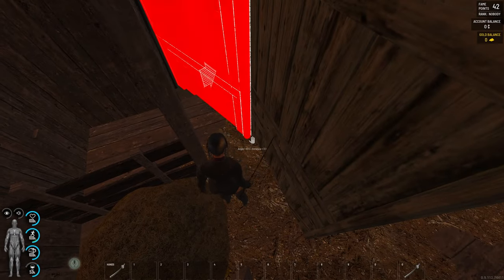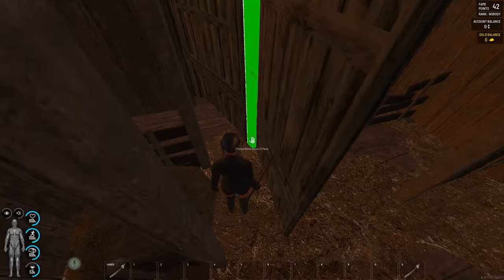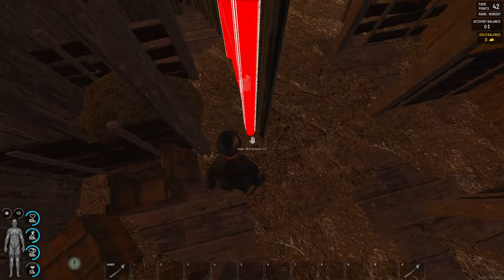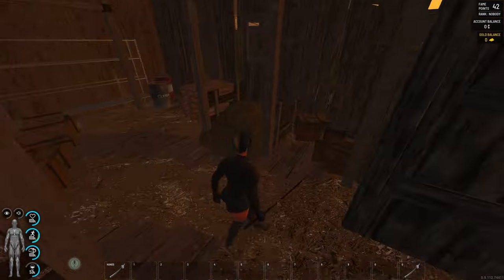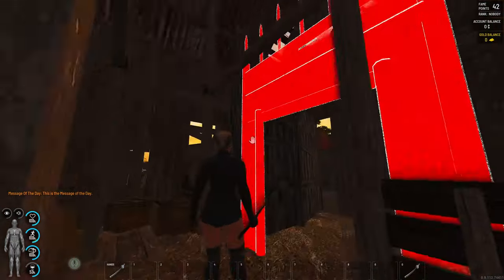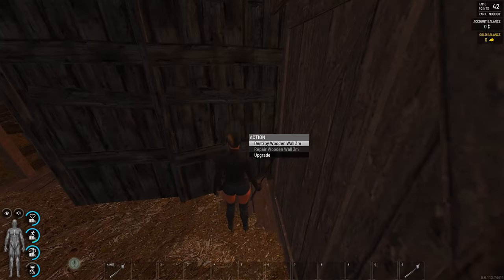We can start with the wall over here, then continue a little bit further from here. So technically we are inside. We're going to have a little bit of a problem putting any door because we need to fit looking at the roof and the fit over here. Now this piece can be destroyed.